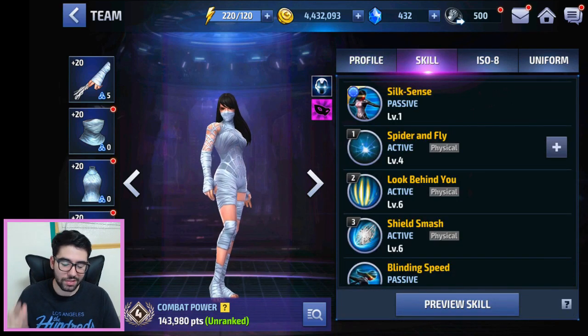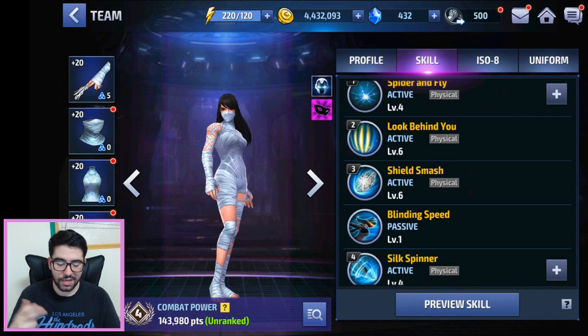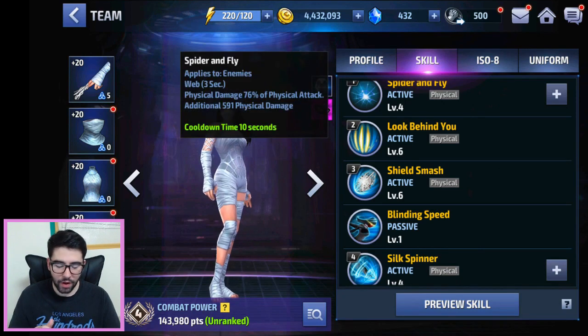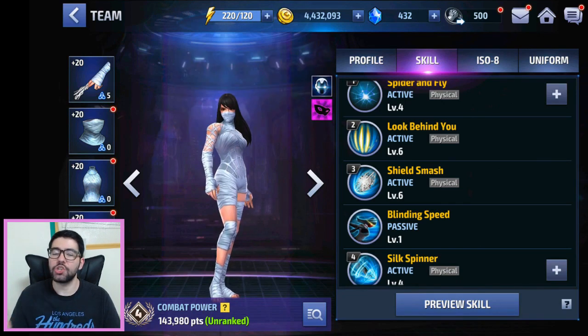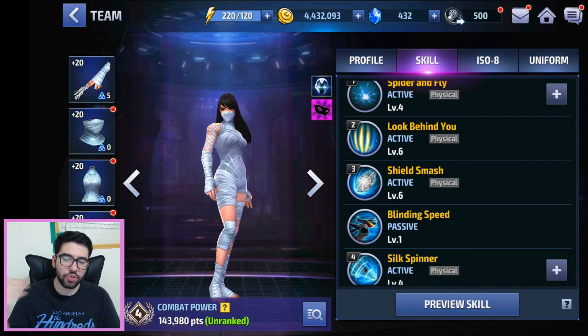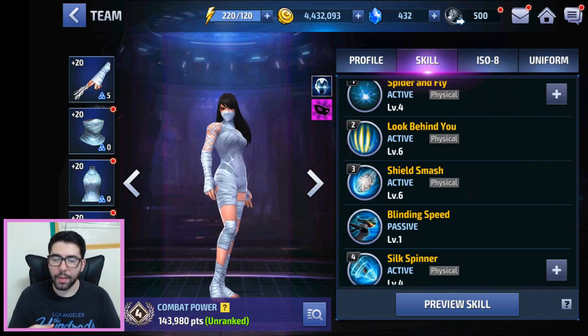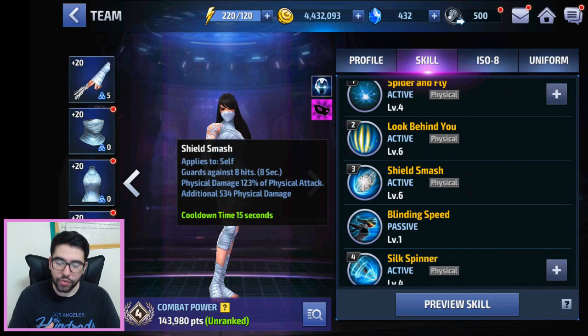Silk's first skill is a web that applies for a base duration of three seconds and does mediocre damage. Keep in mind that although it's typed as physical, in Shadowland it will be reflected back as energy damage — just a tiny quirk. Her second skill, Look Behind You, sends you towards the enemy and is an iframe skill, making it great to close the gap on enemies.